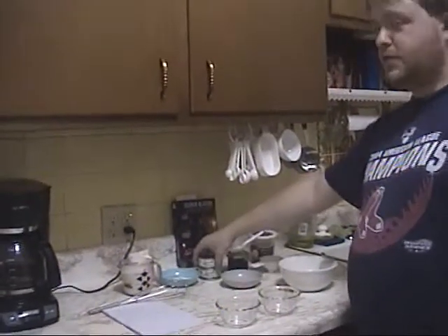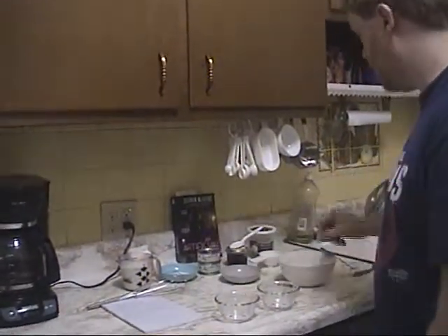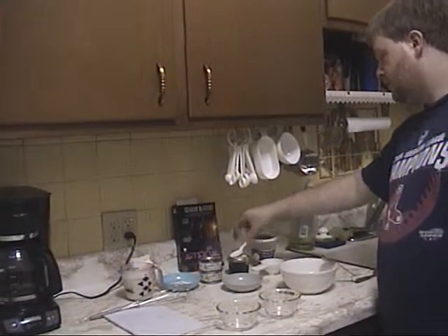For ingredients, we have one cup of cream, two tablespoons of sugar, two cans of tuna and tuna water, caviar or lumpfish roe, and catnip for garnish.